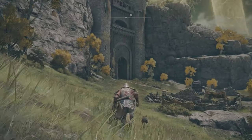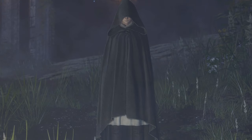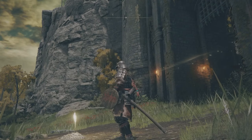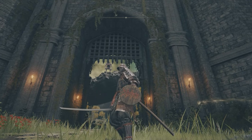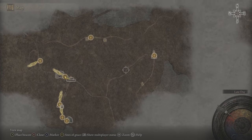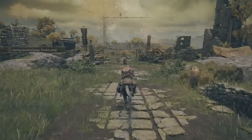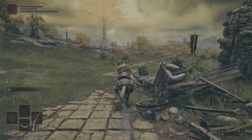After doing the basic stuff of getting to the Gate Front, activating its site of grace, and having a chat with Melina that gets you a summoning ring to call up your horse, we are good to go. Now don't worry if your map is completely blank and uncovered as I will guide you showing you exactly where to go. First we will be going from the Gate Front to the Third Church of Marika. We won't be engaging in combat with anyone, so just outrun any foes you see on the road and you will be alright.